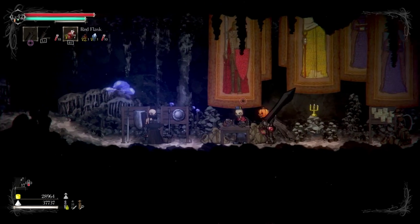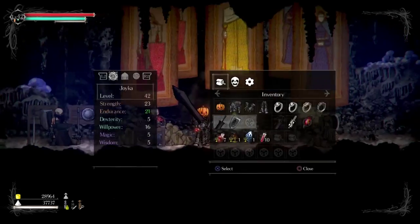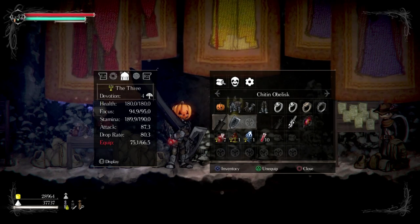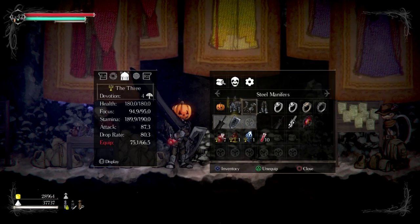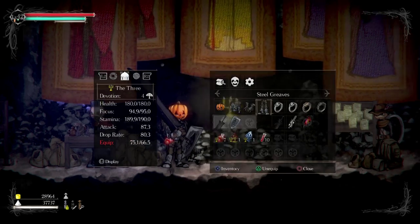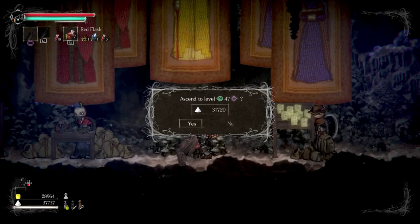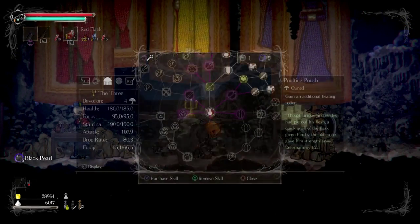There's a strange mechanic in this game: if I'm two-handing my sword, my shield doesn't count toward my equip burden. But if I equip my shield normally, suddenly I'm over-encumbered — it goes to 66.5 out of 75. That's because this sword is heavier and the shield is quite heavy too. I'm wearing the steel set, which I upgraded to plus two yesterday. Let's level up five times and see if we can get some more equipment burden.